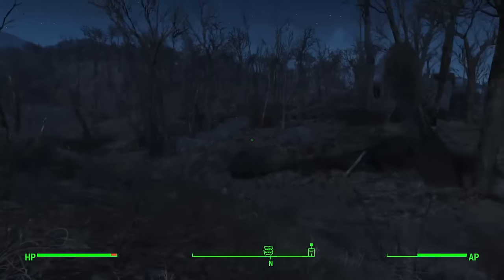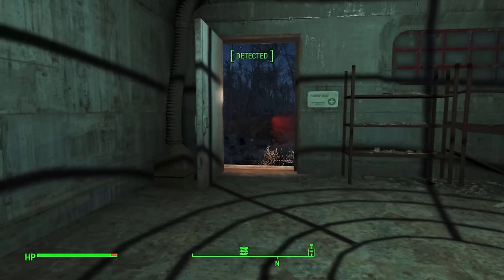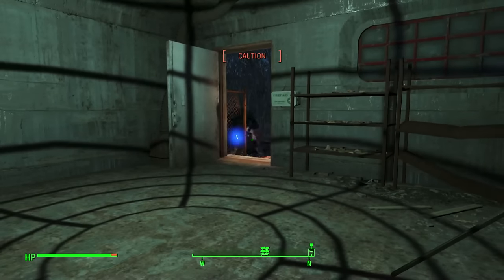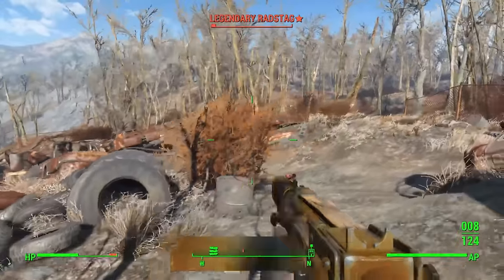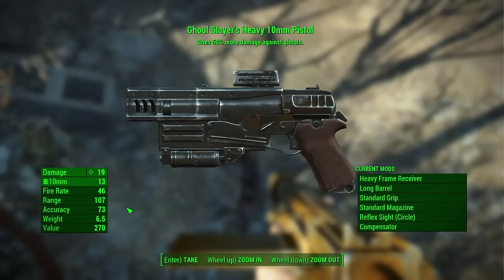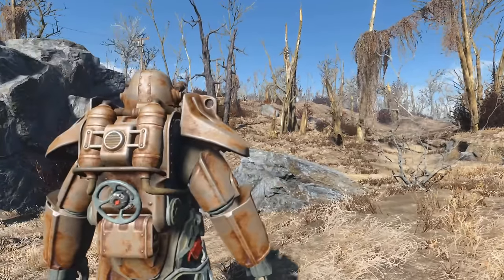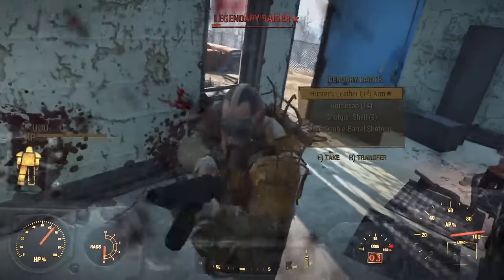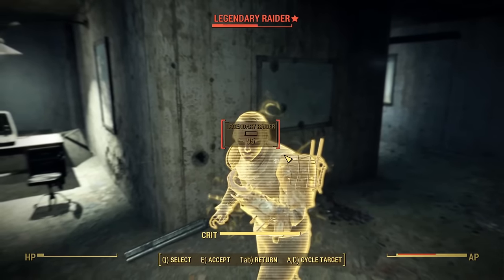At the USAF Satellite Station we loot the junkyard and use the sentry bot to destroy the local mole rat population, then use the terminal to make it self-destruct for some fusion cores. We deal with some legendary radscorpions by heroically hiding in the bunker and shooting them. But the real reason for coming here is a power armor suit — nearly a full set of T-45 pieces — so we slap in a fusion core and off we go.